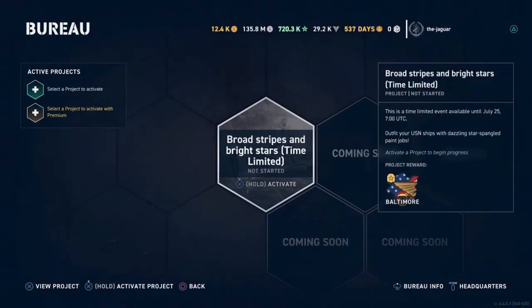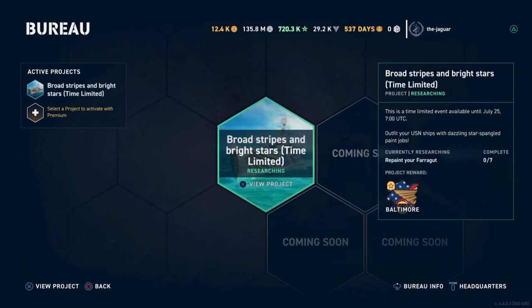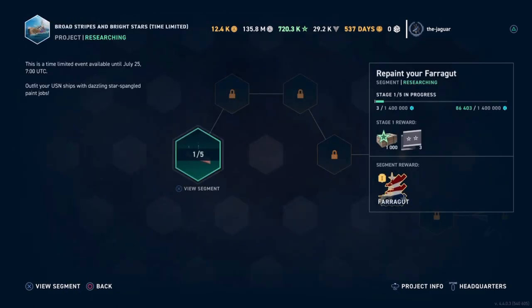Let's check out the Bureau and see what we have to do to start the Broad Stripes and Bright Stars Bureau project. Hold down to activate and view the project.